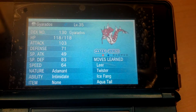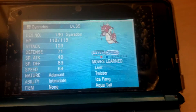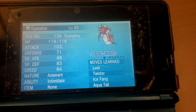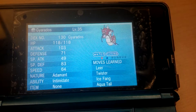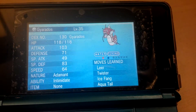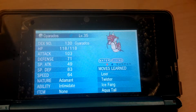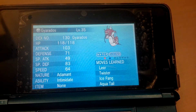It's a red Gyarados — awesome nature, adamant. I think that's the preferred nature for competitive battling. So I am definitely going to get my Mega Stone, the Gyarados Stone, Gyaradosite, and I am definitely putting it on this baby.